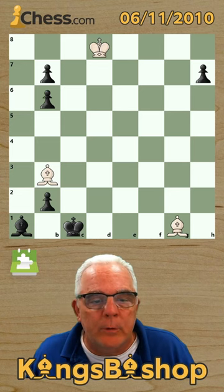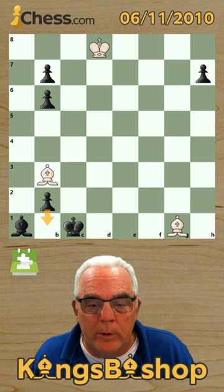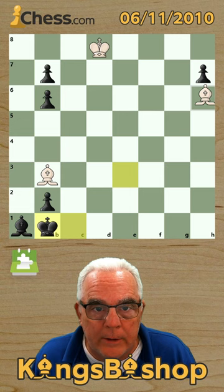At first, I thought this was a stalemate puzzle because this pawn is about to promote, but we're going to get checkmate after forcing him to blockade his own pawn, and then we'll blockade the H pawn. We'll bring our king down to here to close off his king.